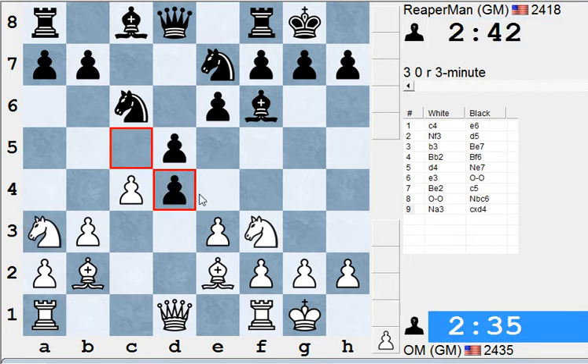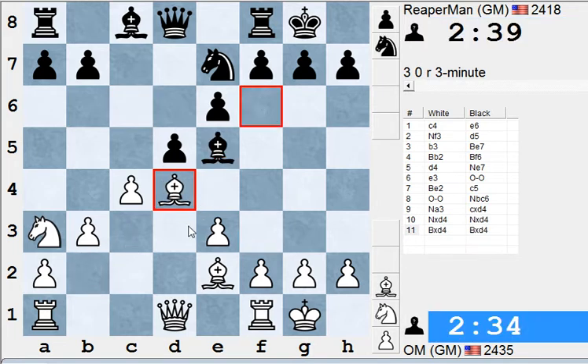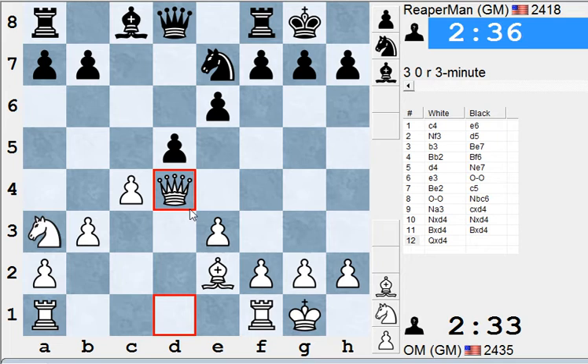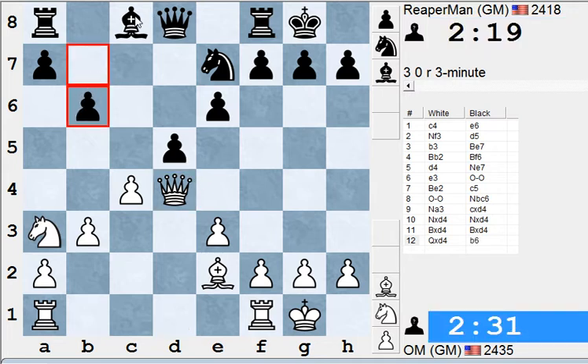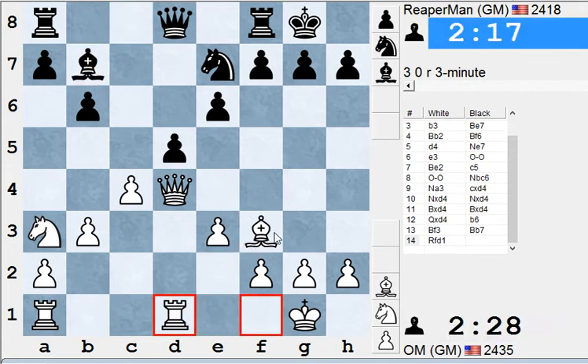So Black now decides to open up the position, and Yasser not taking with the pawn in the center — just okay with all of these piece trades. Still not taking with the pawn in the center. Maybe going for pressure on the d-pawn, with bishop to f3, rook d1, threatening to capture the d-pawn. Could be his idea here. So Black prepares to meet that with bishop to b7.